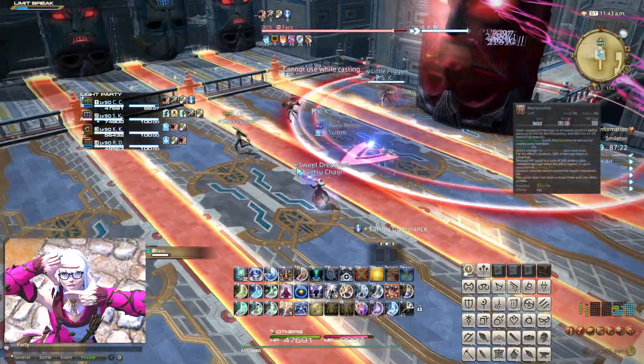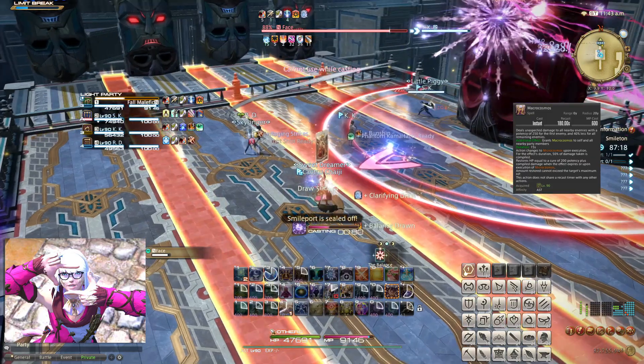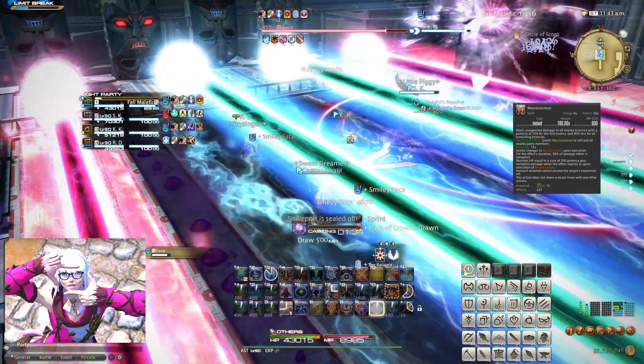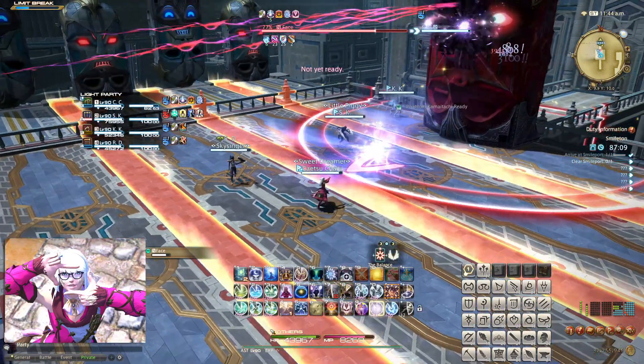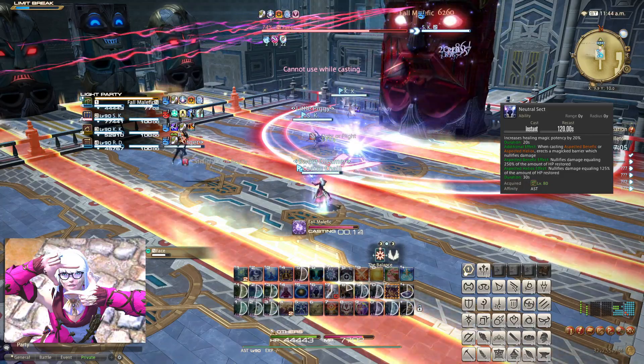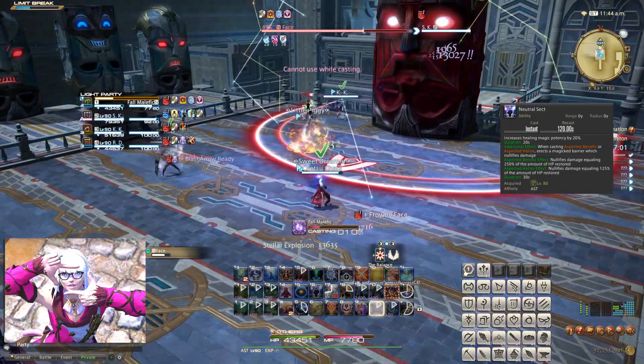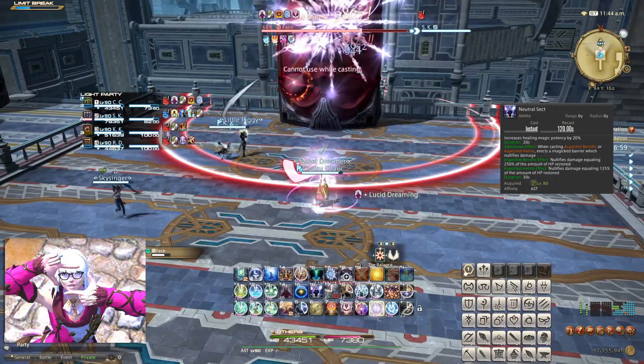This Super Burst is understandably very complex, and your job is first and foremost to keep the group alive, so I would just suggest that you take note that this strategy exists, and then when you feel more comfortable with the job, start trying to be more strategic with Astro Dying and card plays. Then this Super Burst style should emerge quite naturally for you as you get more experienced. Now with all that out of the way, let's finally begin.